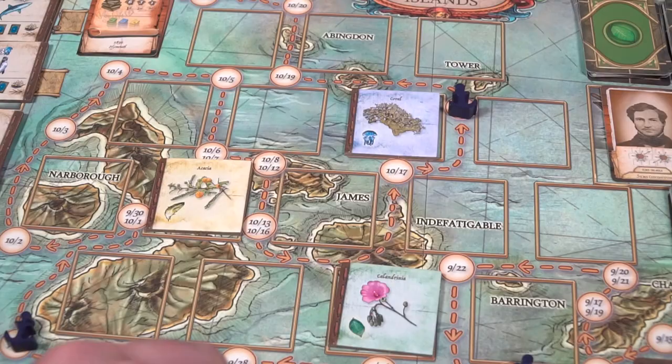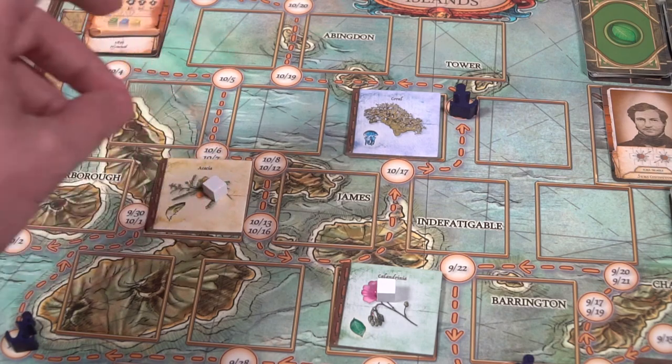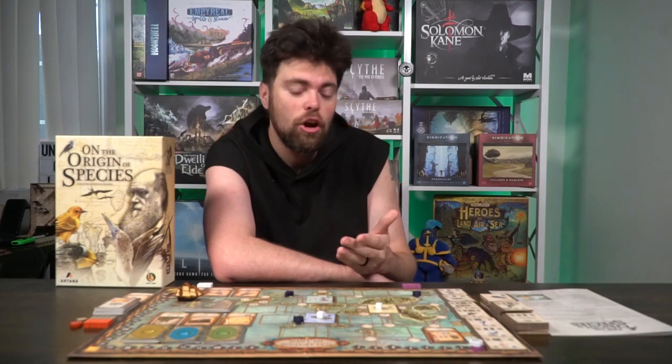On the Origin of Species is a pretty simple game. You're going to take one of two actions on your turn, then pass, and keep doing this until the Beagle gets to the very end after October 21st, at which point you score. Whoever has the most points from tiles, scoring areas, and cards or tiles played wins. The first action is the observation action — you can take two of your observation cubes and place them on two spaces on the board. You must always place them in two separate zones.